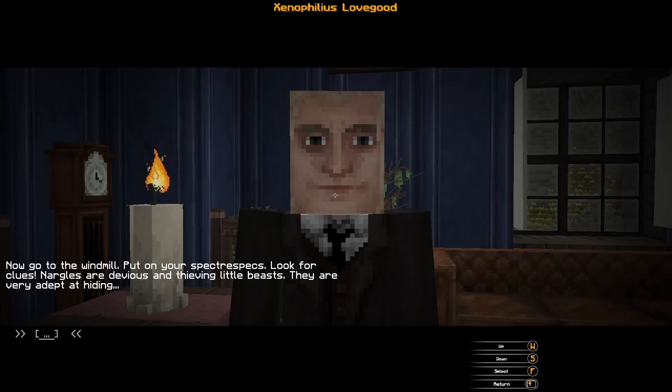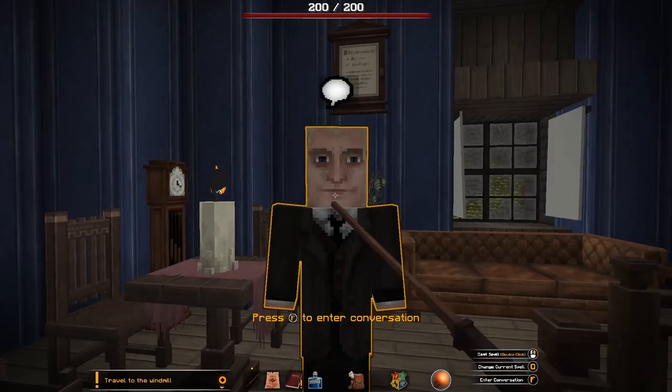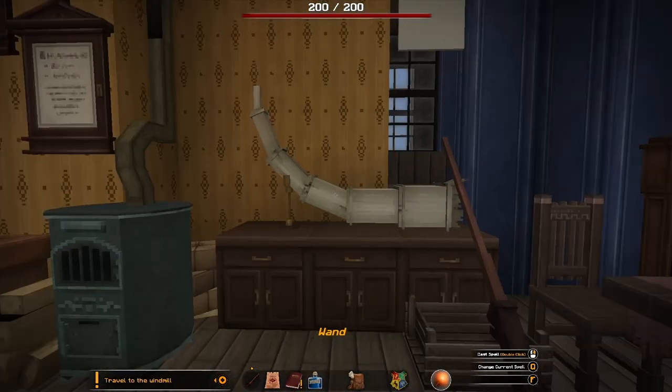'You will need a pair of Spectra Specs — these glasses reveal things that remain unseen to the naked eye. There is a world of difference between what we see and what is. I'll provide a pair of Spectra Specs in case you don't have some already. Now go to the windmill, put on your Spectra Specs, and look for clues. Nargles are devious and thieving little beasts — very adept at hiding. When you are done investigating, come back and tell me everything.' I will!